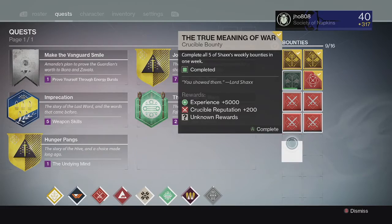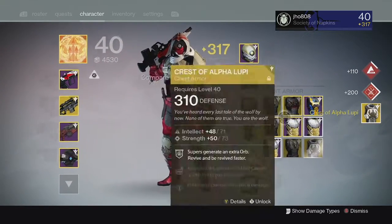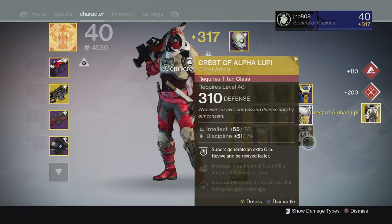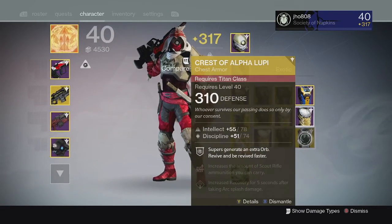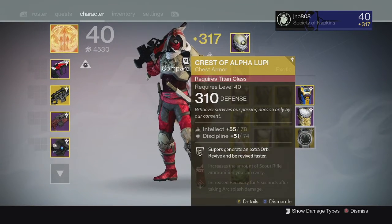Moving on to my next character on my Hunter, we ended up getting an Exotic this time - we got a Crest of Alpha Lupi exotic chest piece for the Titan. That was pretty weird, getting a Titan Crest of Alpha Lupi on my Hunter, but still pretty good - it's an Exotic so I'm not complaining.